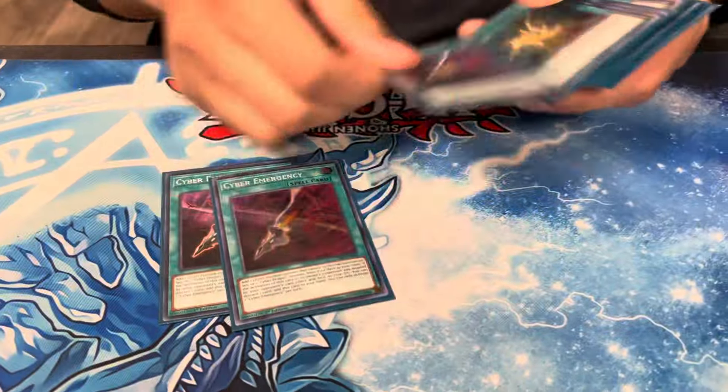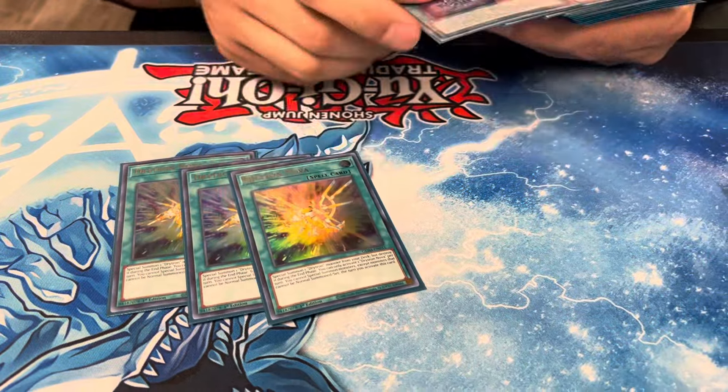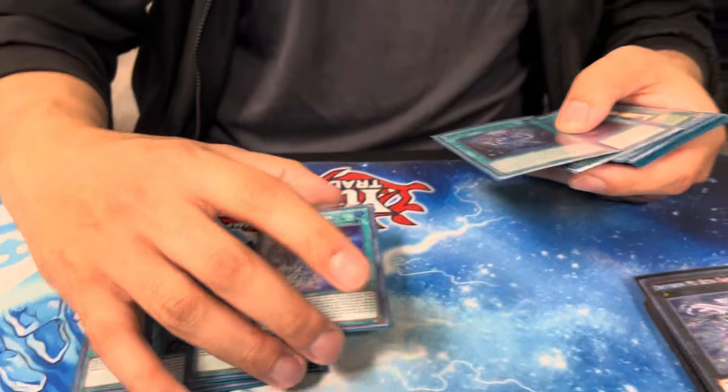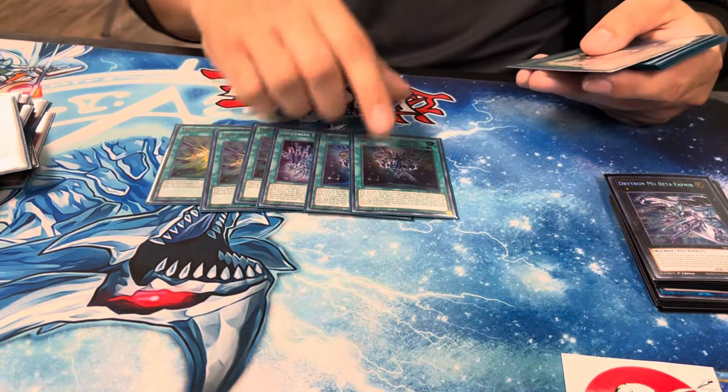Then spells: three Cyber Emergency, Drytron stuff, three Nova, one Fafnir just to search this out or maybe even this in a pinch. I only play one though, because it is Drillbait. Then you've got your two Ritual Spells. I like that too, just for gas.